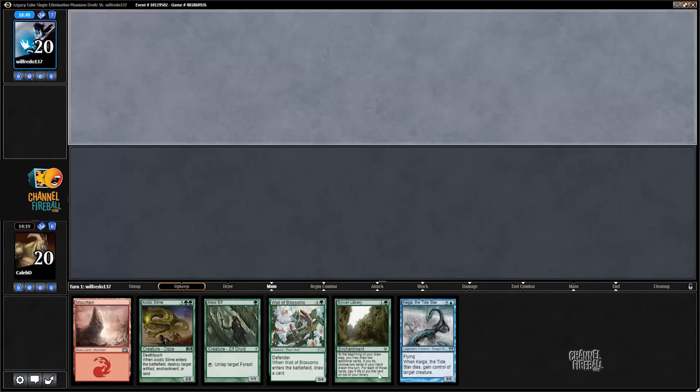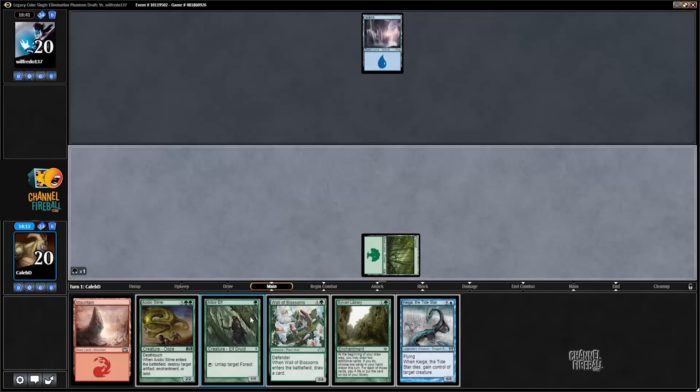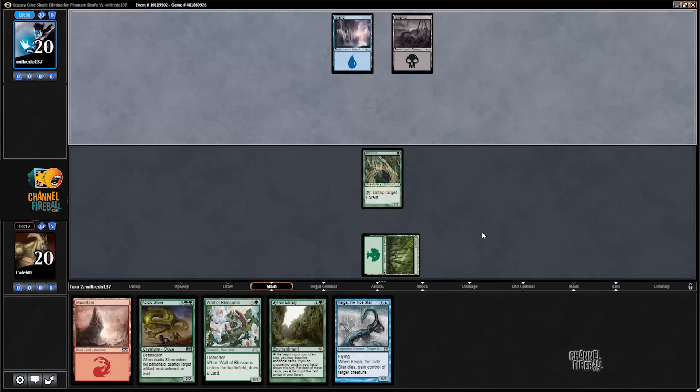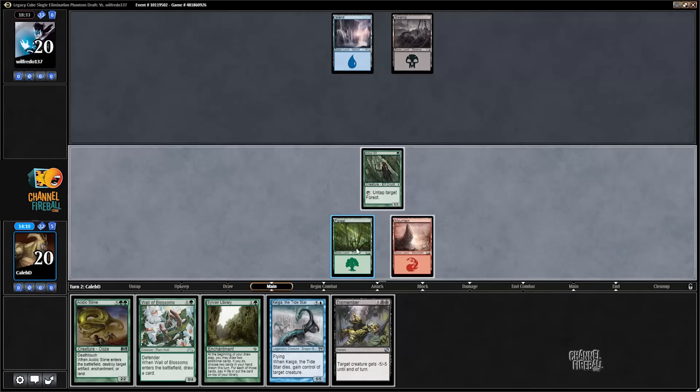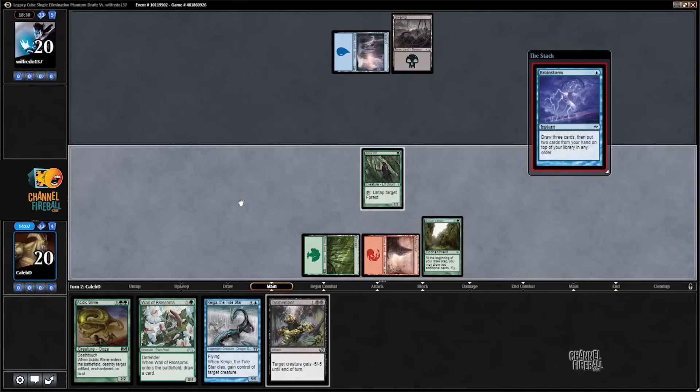I almost wish my opponent would probe me on turn one, just to reveal what I kept. I think we're going to jam Sylvan Library on turn two, as opposed to Wall of Blossoms. I don't think Wall of Blossoms does a ton here.